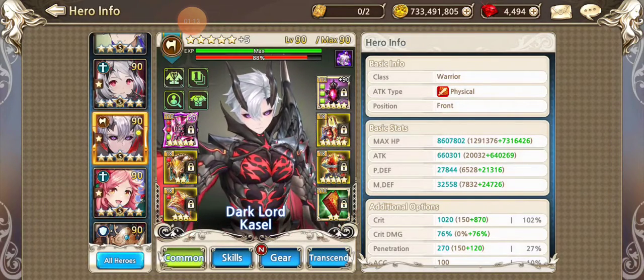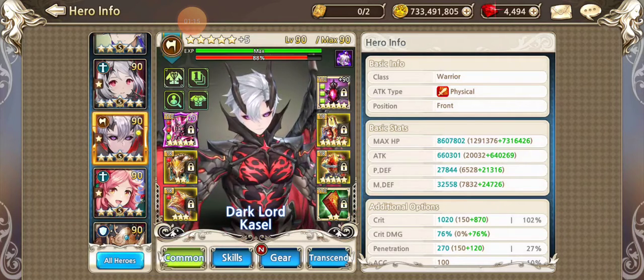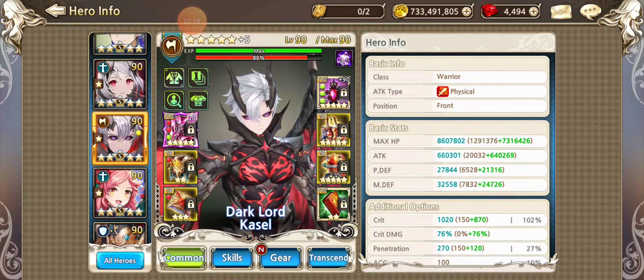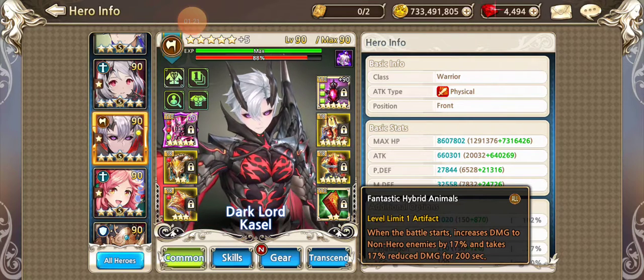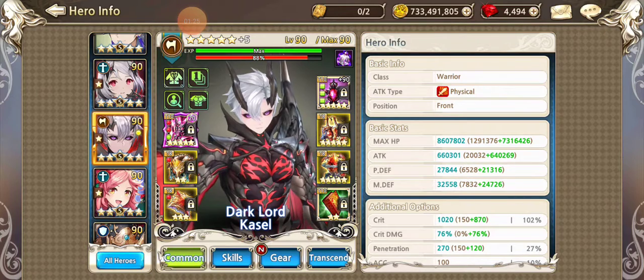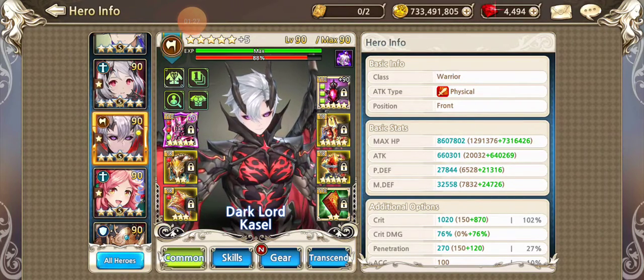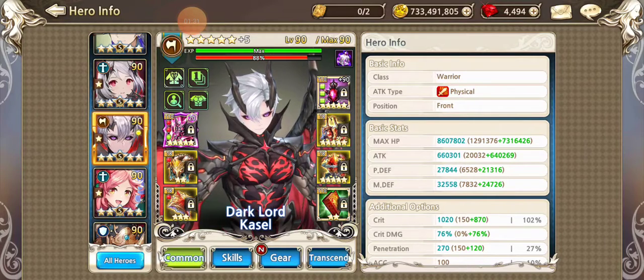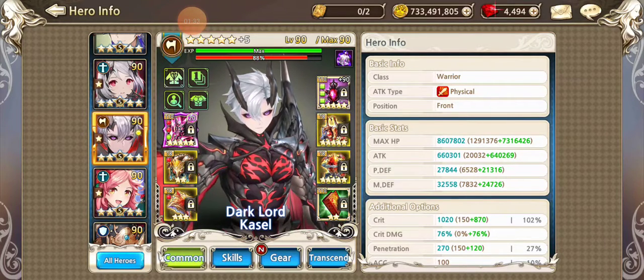Damage reduction is key on your warrior. You want a full Manti set if possible. If not, a higher level FHA. My attack is lower than I know a lot of your warriors. Zeo, I know your Chase is higher than that.